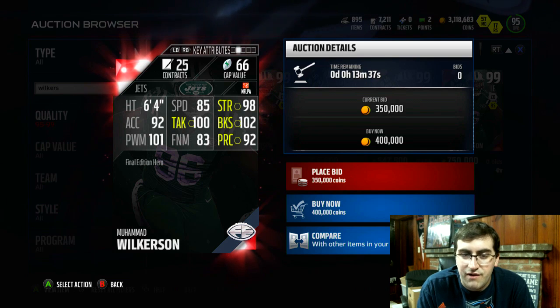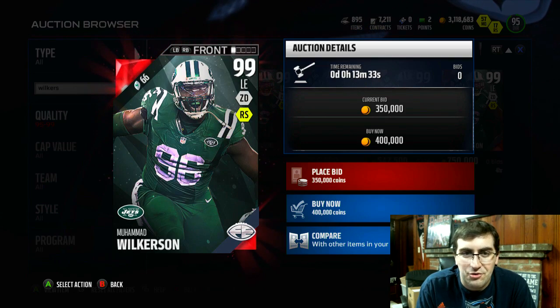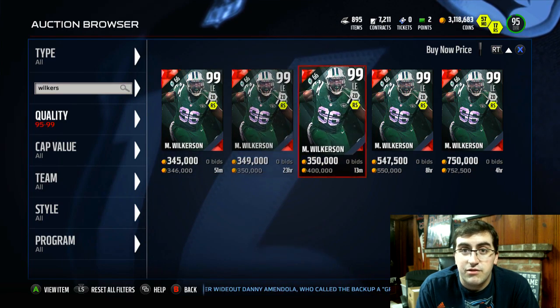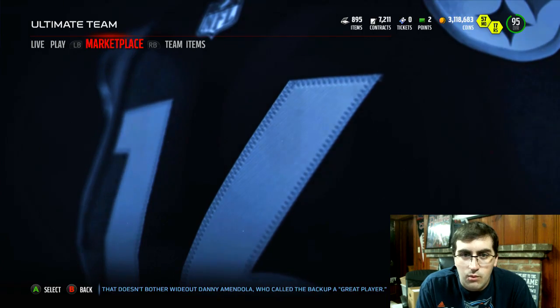And then 92 awareness — very, very good card. Mohamed Wilkerson, like I mentioned, is one of my favorite players to use in MUT, especially on the defensive side of the ball. So without further ado, let's get into the packs and see what we can get. Hopefully something good.